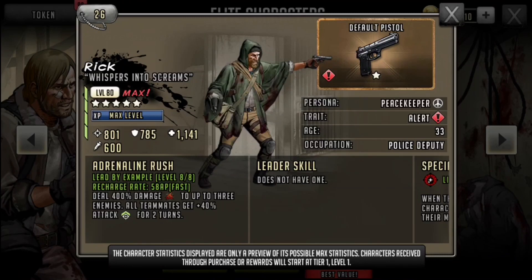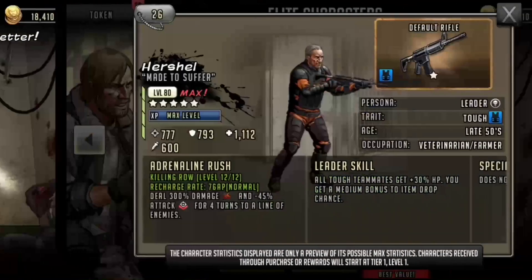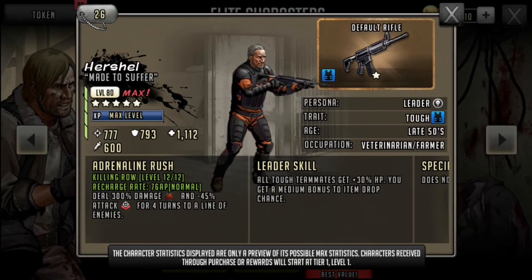Moving on to the next one on the wheel: Tough Herschel, Made to Suffer. I remember pulling really hard for this card when he came out and I regretted it immensely. It was at the time where I didn't know that adrenaline rushes were that important. As you can see, he has a 76 AP recharge rate — not the best recharge rate in the world.